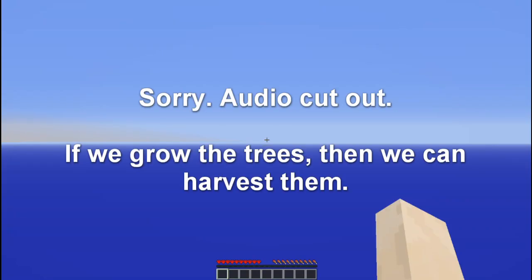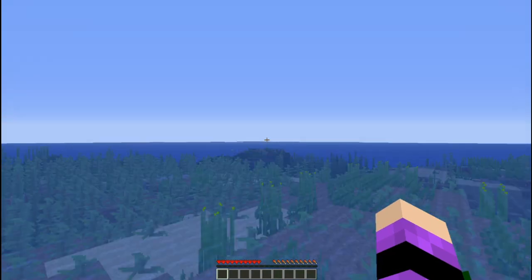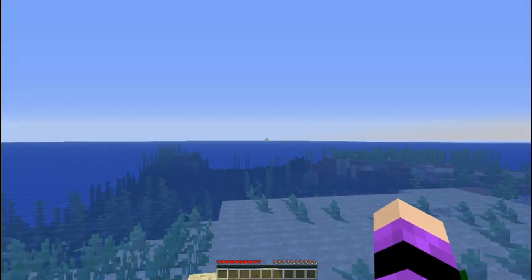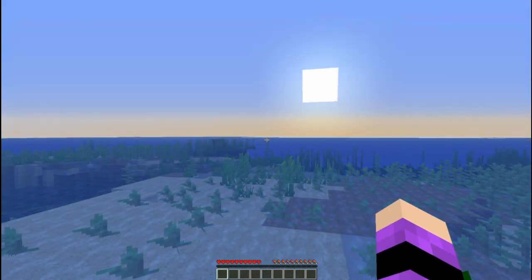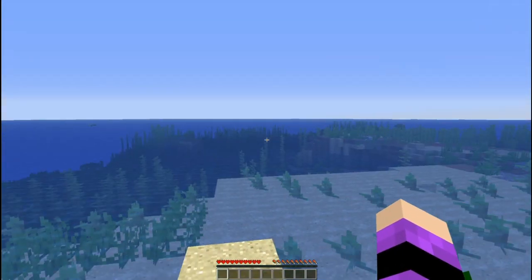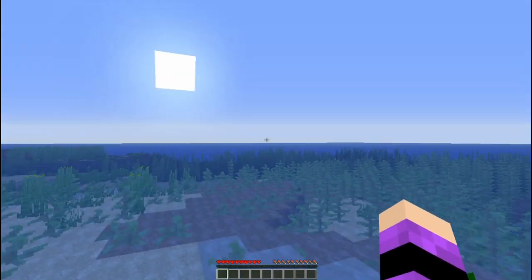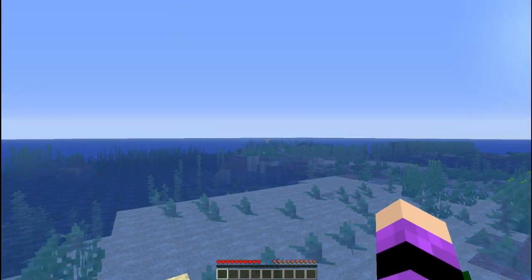Special rules this month: we are not allowed to break any spawned trees or leaves. Cultivated trees are okay. So what that means is that if we grow the tree and plant it ourselves, then we are allowed to cut it down, but we can't do any spawned trees. I don't see any spawned trees right now, so I don't think that's going to be a problem.